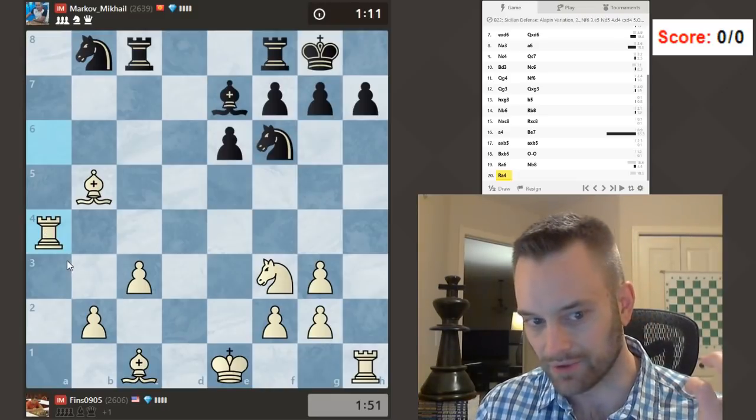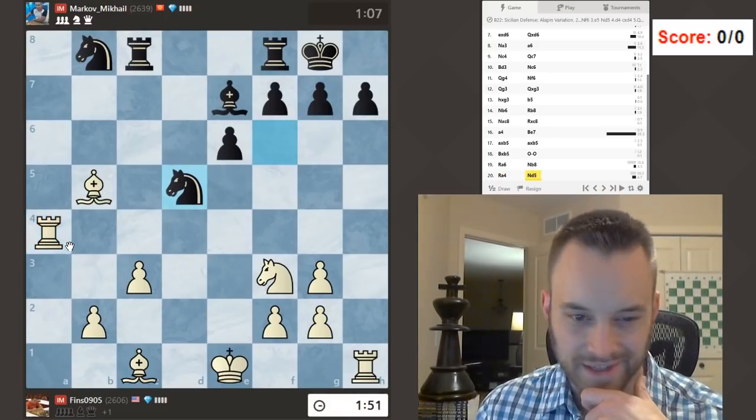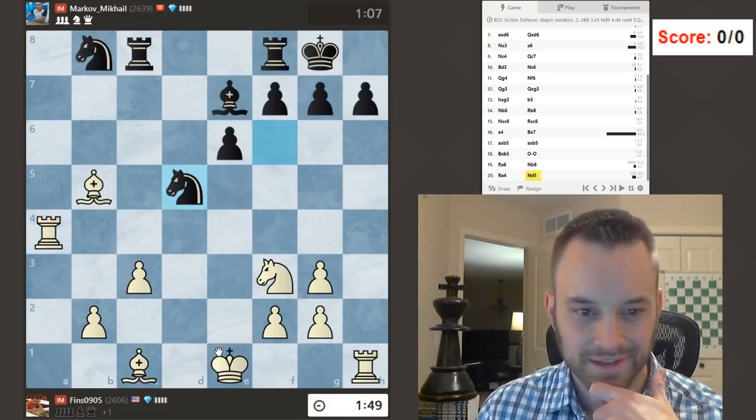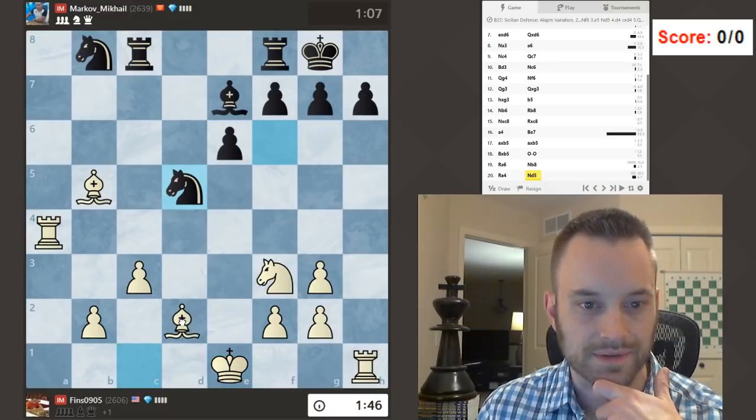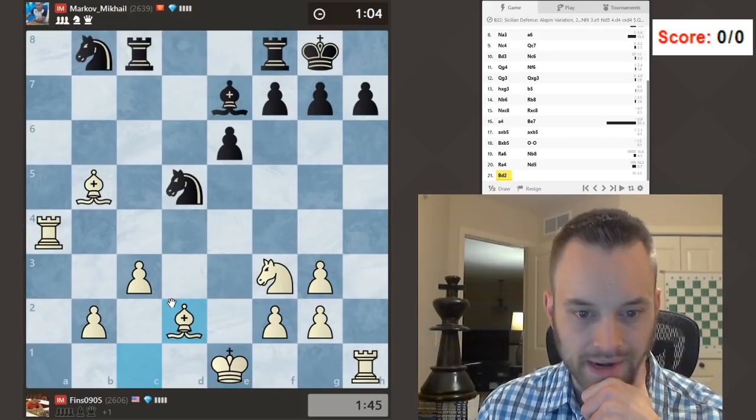I guess I could play rook a4 against knight b4, but visually knight b4 looked dangerous for me. Okay, king e2 — let's play bishop d2, reinforce this guy. We don't need any accidents like king e2 followed by rook takes c3 or some wild thing like that.